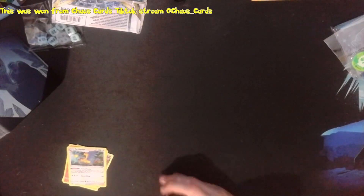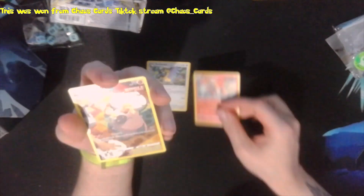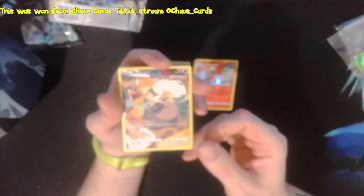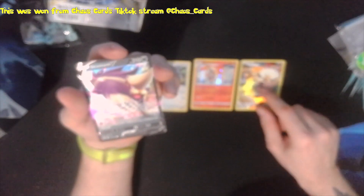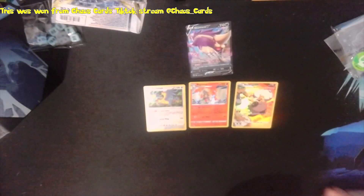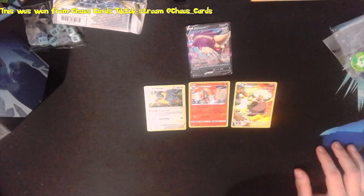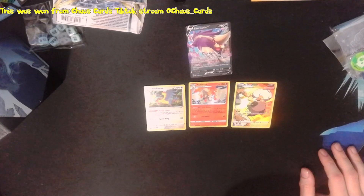So that is it there guys - a quick review of the pulls I've got, energies as well. I've got the Archeops holo, Rapidash holo, the Rockruff Trainer Gallery which I'm very happy with - it's going straight into my Pokemon binder - and the Skuntank V. Thank you guys for watching and check the description below for all the social handles for Chaos Cards and for mine as well. Until next time guys, see you later, bye!